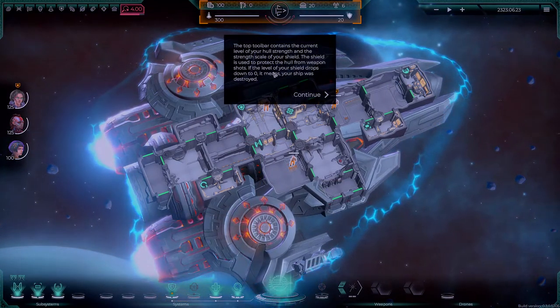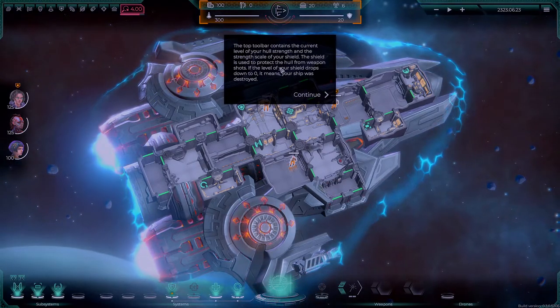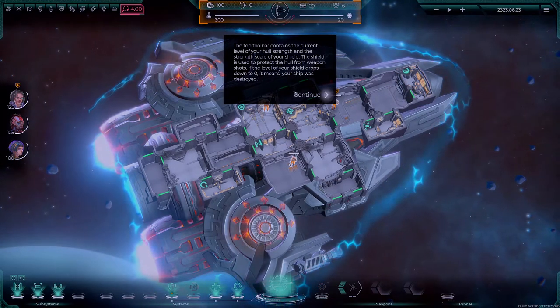The top toolbar contains the current level of your hull strength and the strength scale of your shield. The shield is used to protect the hull from weapon shots. If the level of your shield drops down to zero, it means your ship was destroyed.